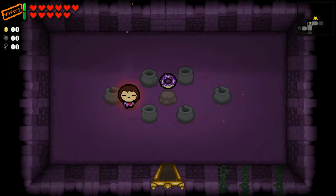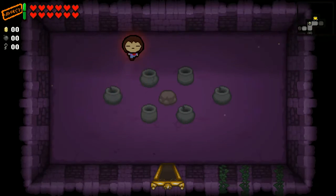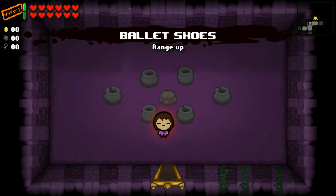Our next replacement is the Spider Donut for Rotten Meat — made by spiders for spiders — but it just gives you HP. Next up we have the Ballet Shoes, which replace Mom's Heels. And to be clear, the items are just reskinned — they always do the same thing as the normal items do. Range up!